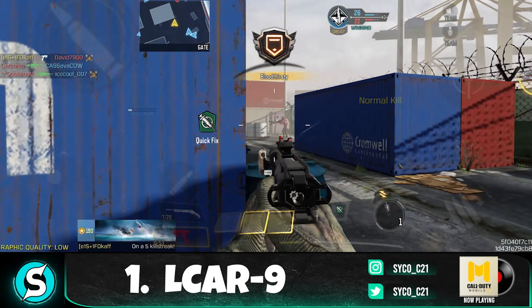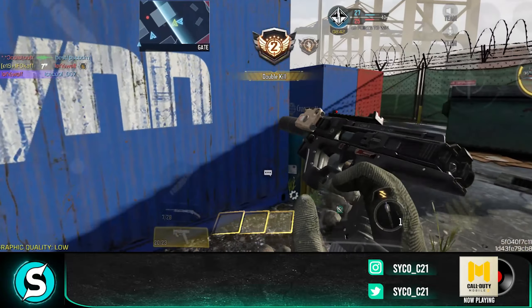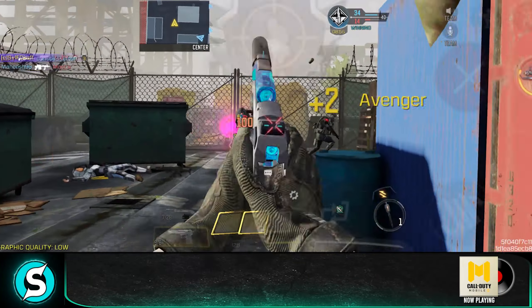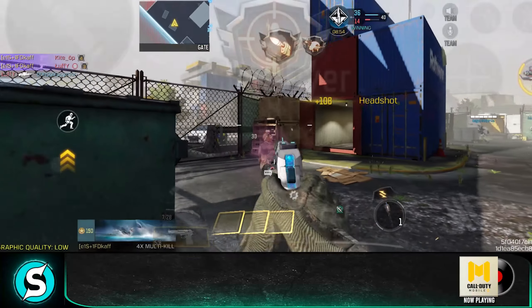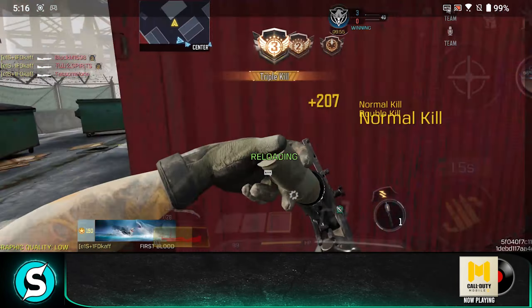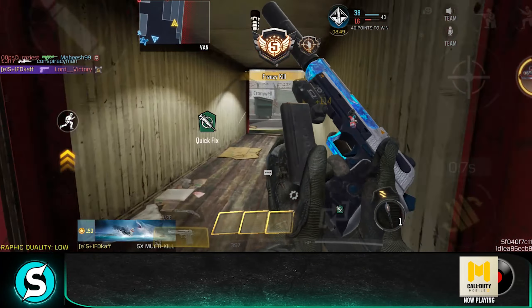So at number 1 we had the Elkar 9. Out of everything on the list, the two things I really enjoyed as a disguised overkill perk were the Elkar 9 and the 0.50 GS — they're really good but also balanced at the same time. When it comes to Thumpers and Katanas, those were the worst additions in the game. Shorty sits somewhere in between those two categories. That was my take on the overkill perk being added to the game without actually adding the perk itself.